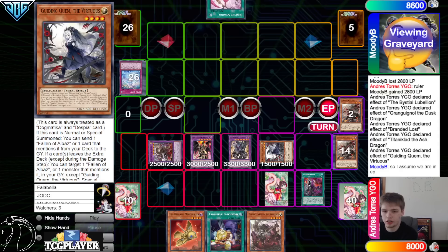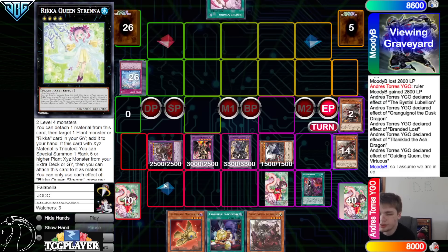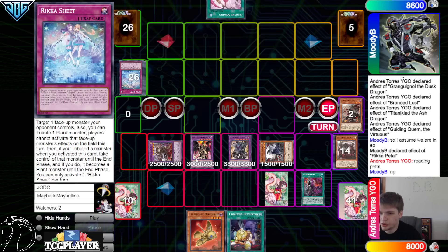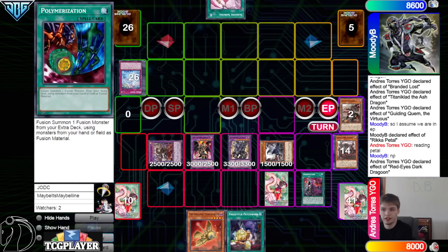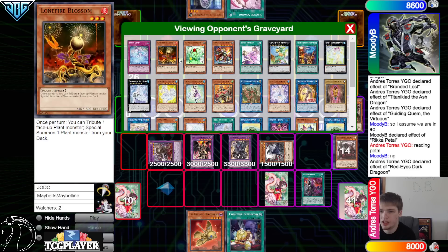They go Rika Sheet targeting Quam so it can't activate — wait, why does this say all cards? I don't get why we negated Quam. Dragoon negate — I don't know why they just put back... this says you contribute one Planet monster, players cannot activate that face-up monster's effects on the field this turn. So it already activated the dump on summon, that still goes through, but they can't activate other effects. Maybe they were trying to bait the Dragoon negate with this — but that's just never happening.